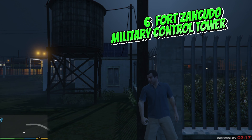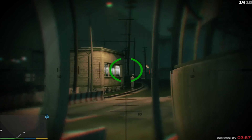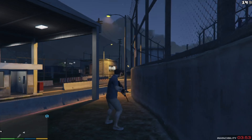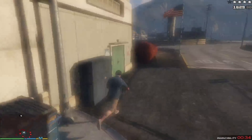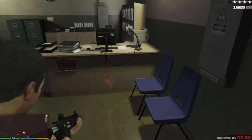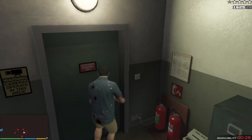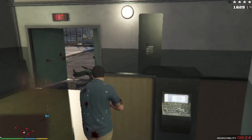Number 6: Fort Zancudo Military Control Tower. This is another one of the GTA 5 secret locations offline or online that many gamers do not know exists. The location of the control tower inside a military base makes it very difficult for players to get in. To access the tower, you need to break into the Fort Zancudo Military Base.